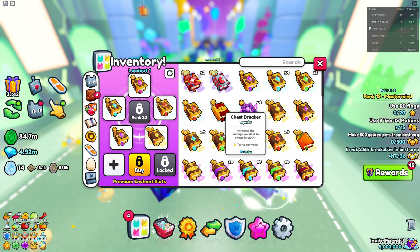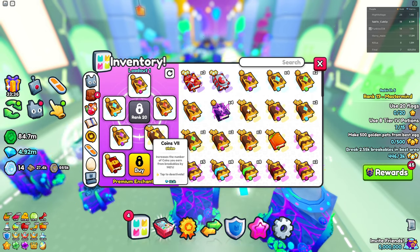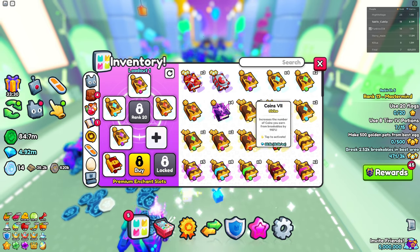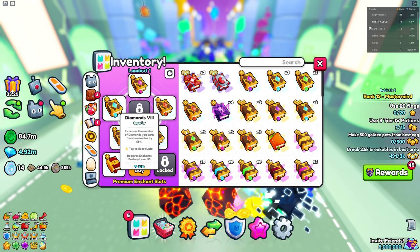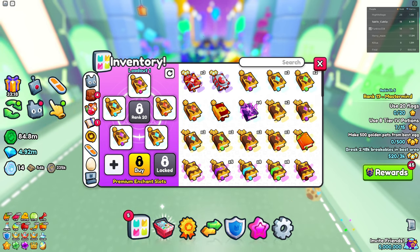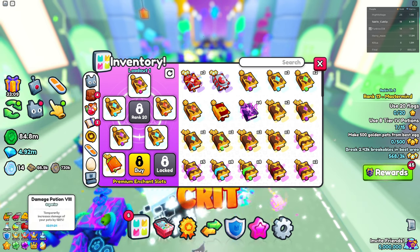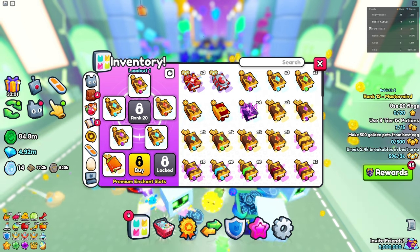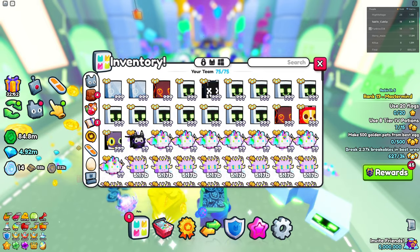I might replace the super magnet with something else, like a chest breaker, which is going to help with chests. If you want to max out your gems, just leave treasure hunter and tap power on, along with critical, and swap out the coins with another diamond book. If you guys don't have diamond books, make sure to craft or trade for them — they're very cheap. A diamond aid is only 200k gems. I'm also going to replace the chest breaker with a fruity enchant because it helps with the fruit boost. If you have more enchant slots, prioritize diamond books as they're the best way to grind.